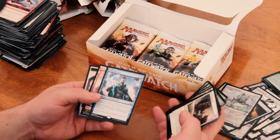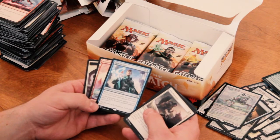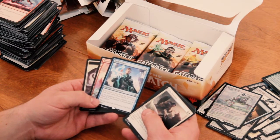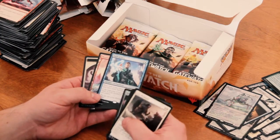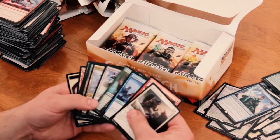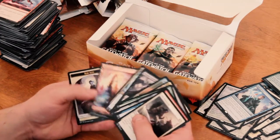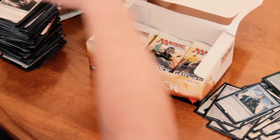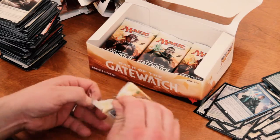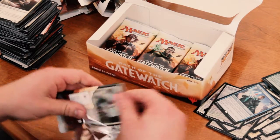Oath of Jace. When Oath of Jace enters the battlefield, draw 3 cards, then discard 2 cards. At the beginning of your upkeep, scry X where X is the number of Planeswalkers you control. It's not bad — if you have a lot of Planeswalkers that would be really awesome, but they'd be kind of hard to hold onto. Looking for another Wastes but didn't see one in that pack. I hope they're not hard to come by, because I do want to make a colorless Eldrazi deck.